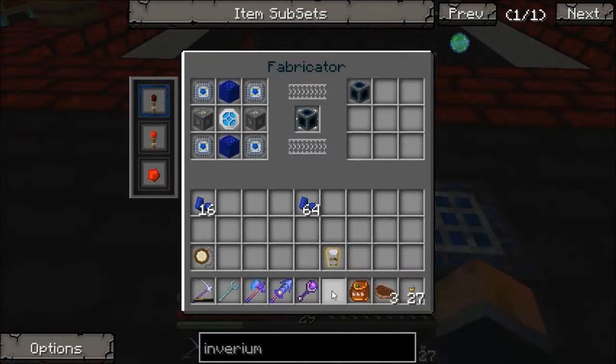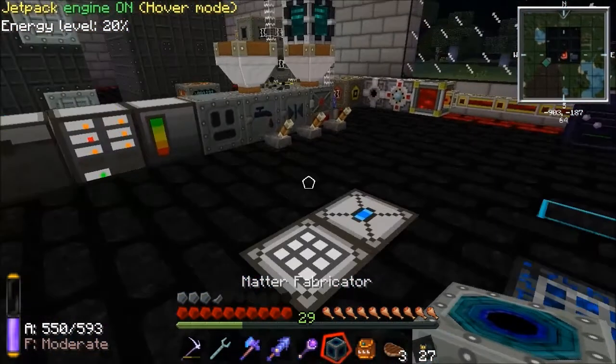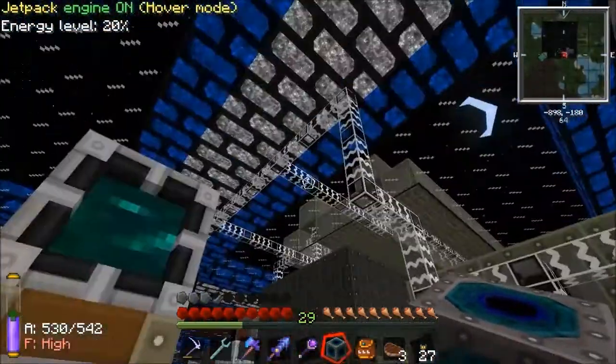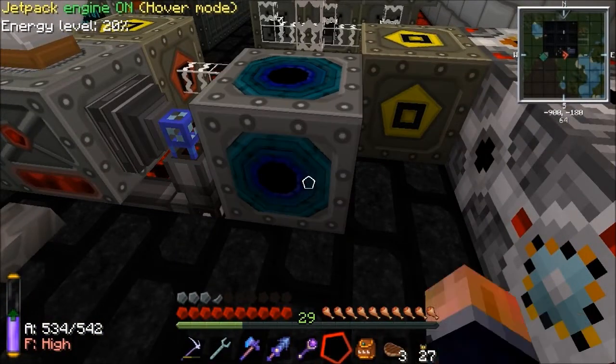Back to our way. In there — and there we go, we've got a matter fabricator. Now this isn't going to do much, to be honest. No matter how much power we put into it, it's not a great deal and it's going to drain it really quick. So I'm going to put that down there and it's going to try and start running.